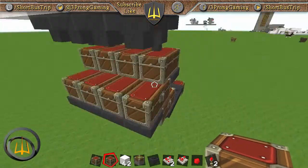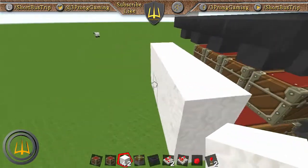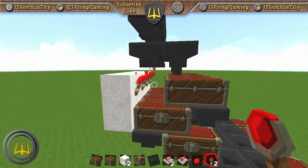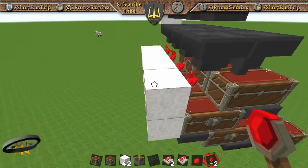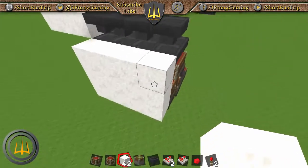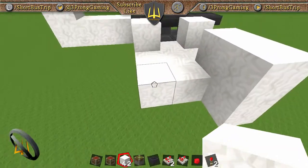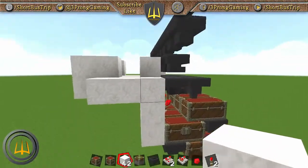Now let's set up our redstone. Grab your building blocks and go like this. We're going to need some redstone torches — go ahead and place them on the blocks right underneath. The redstone torch will shut off these hoppers and prevent anything from going in. Come up one more block.